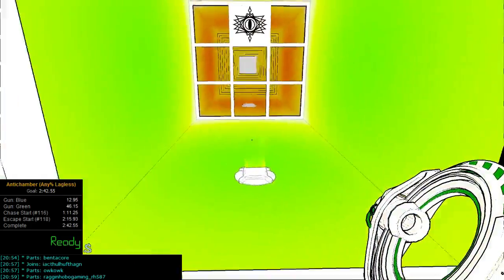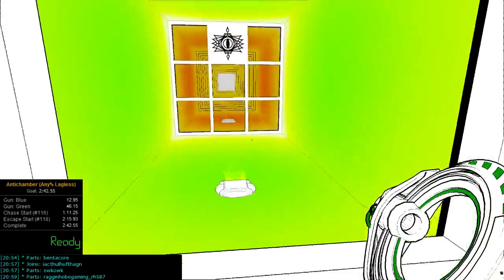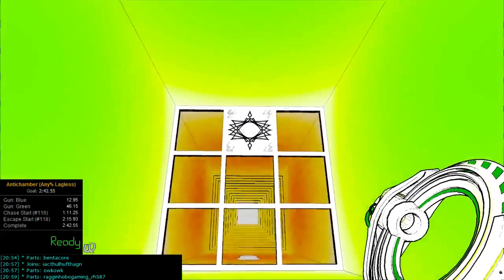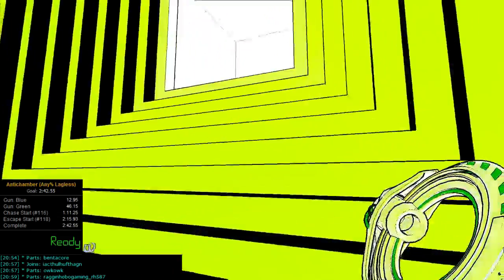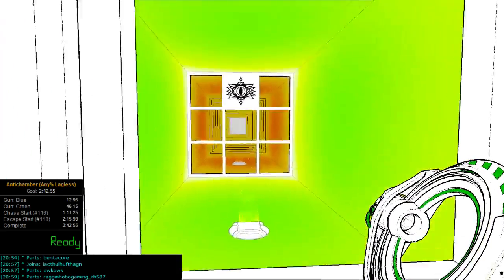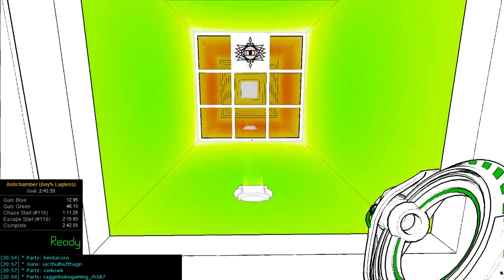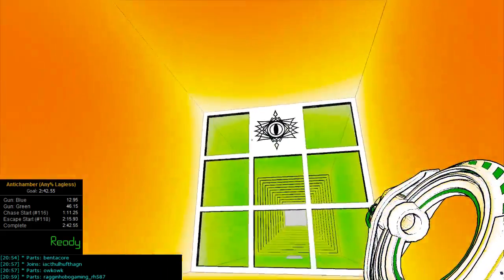Instead, you would walk through here. Right when you walk into this room, don't look at the eye before you walk in — walk in and then look at the eye, because it'll make the eye go away faster. If you're already looking at the eye when you walk in, it's going to start opening later. But if you walk in and then look at it, it blinks directly when you look at it.